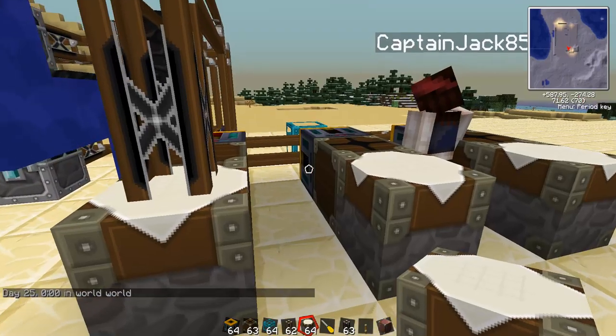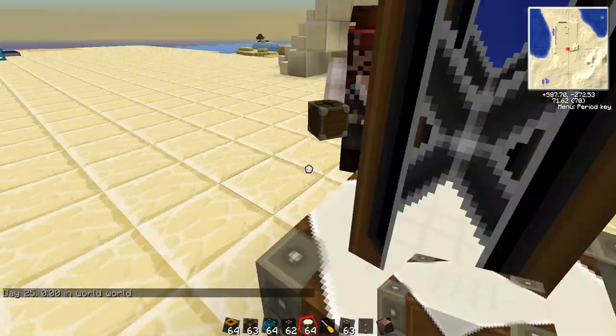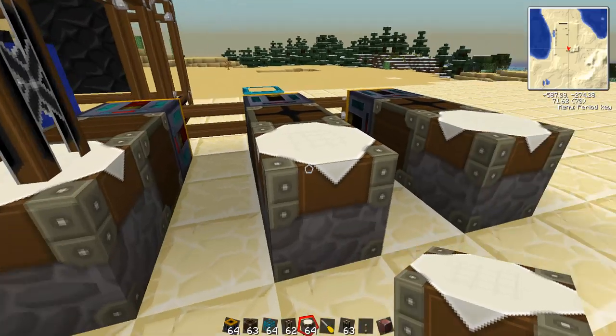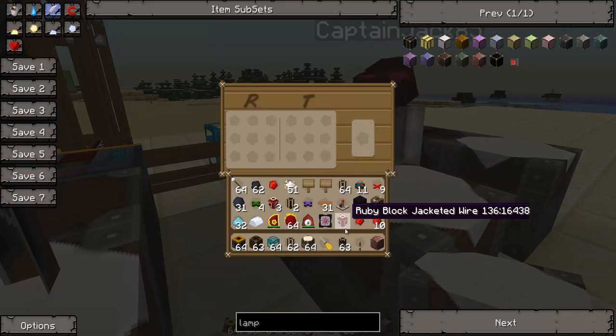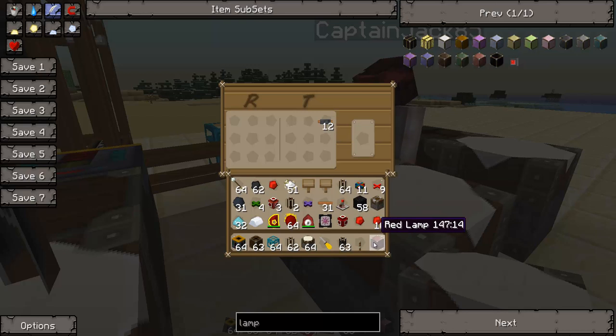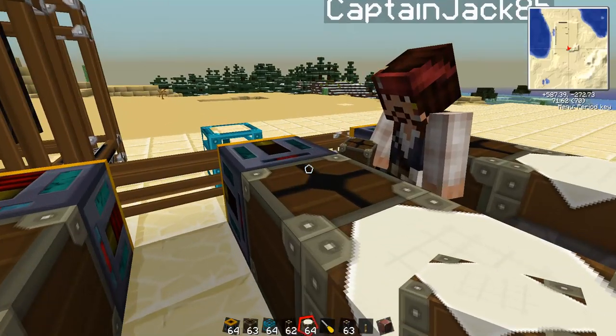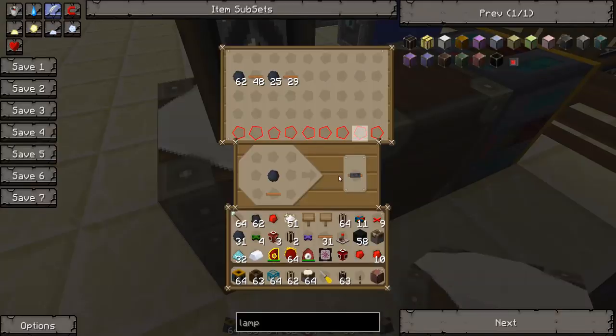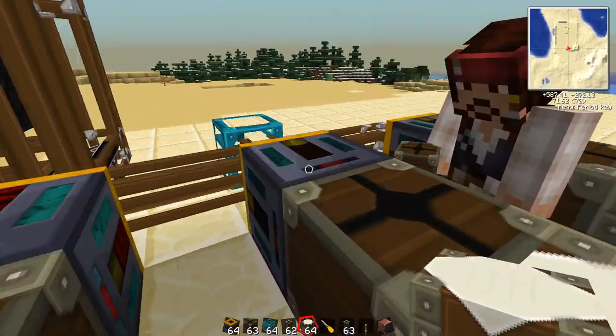One of the most important things to keep in mind when working on this is the ratios at which it makes things. We're making one copper cable out of this automatic crafting table, so you're going to have to pull it one at a time out of that crafting table. We have to pull exactly what the automatic crafting table makes — the recipe only makes one, so you have to pull exactly one. Unless you're pumping into a chest that will store a ton of these at once, then you have a little more leeway.